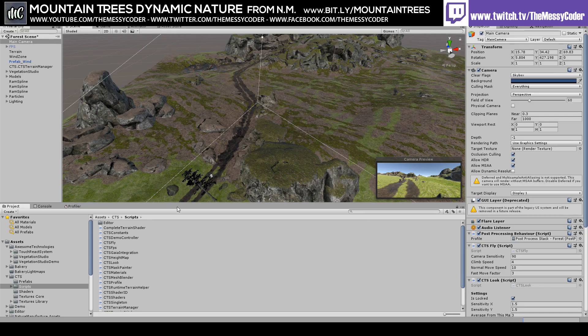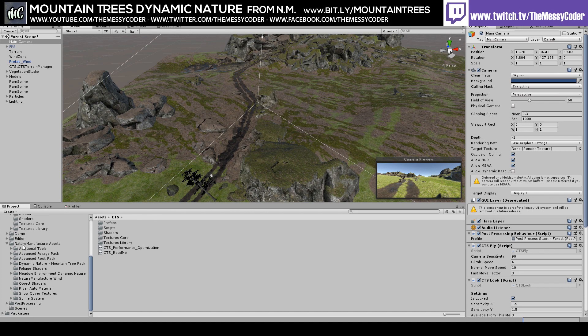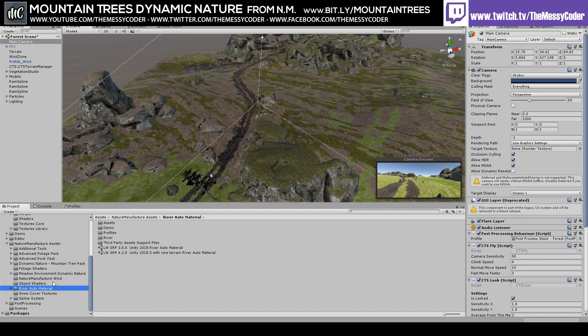I'm inside Unity. I've imported in Vegetation Studio, and I've also got Bakery in there because I love Bakery. I've got CTS, Nature Manufacturer's Advanced Foliage Pack, Rock Pack, and the Mountain Tree Pack. I also put in the Meta one, but that's not for this video. I've got RAM in there, and I also put in post-processing from Unity.